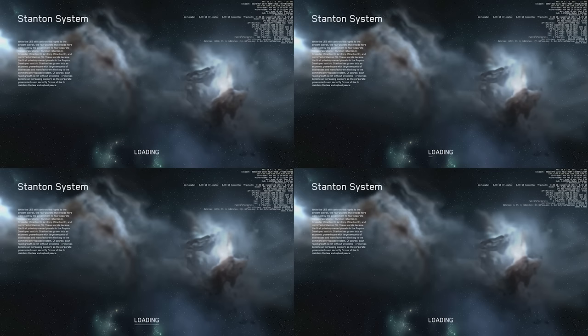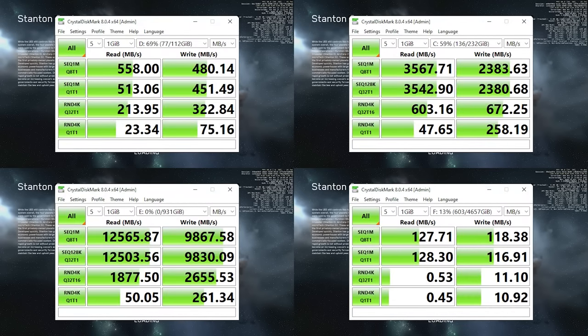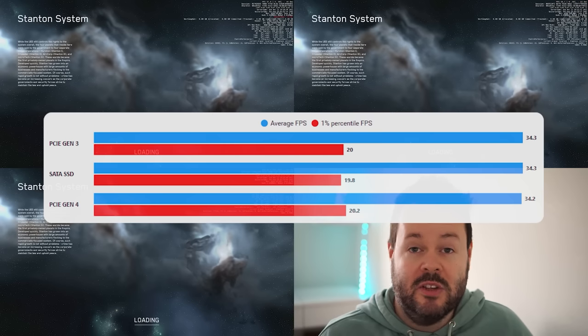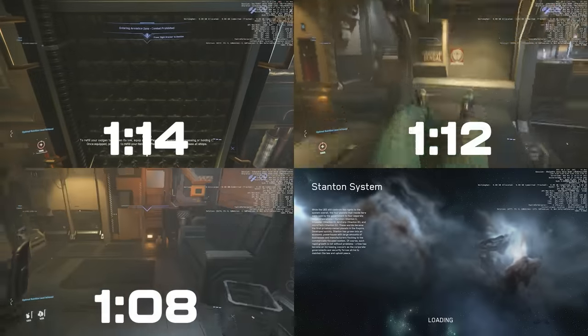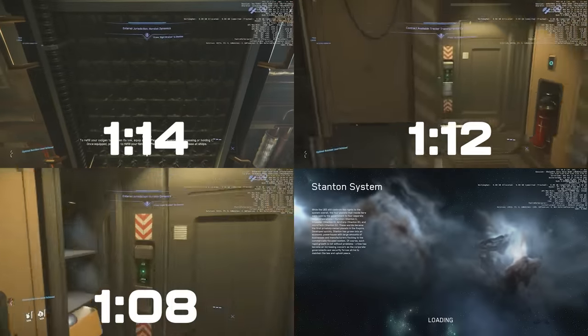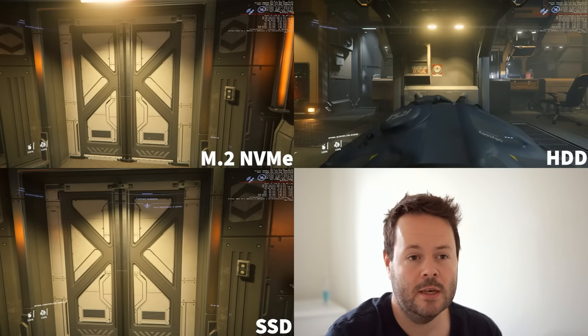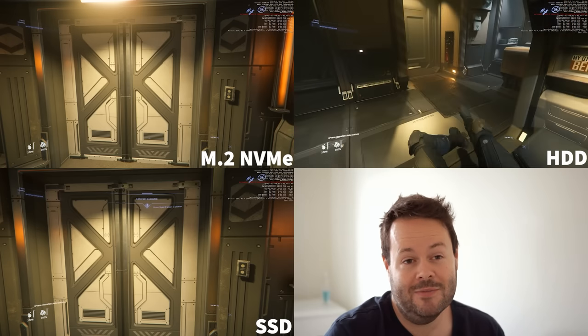Another myth: if you use a really quick solid state drive or NVMe you'll get more performance — again that is not true. I've tested this pretty extensively, fast SSDs in RAID, and it doesn't make any difference. As long as you're on an SSD, a bog-standard SSD, you won't gain any more performance by getting Gen 4 or Gen 5 NVMe drives. The only thing that will change is loading time. Also remember you cannot play this game on a hard drive — it will not run very well at all.